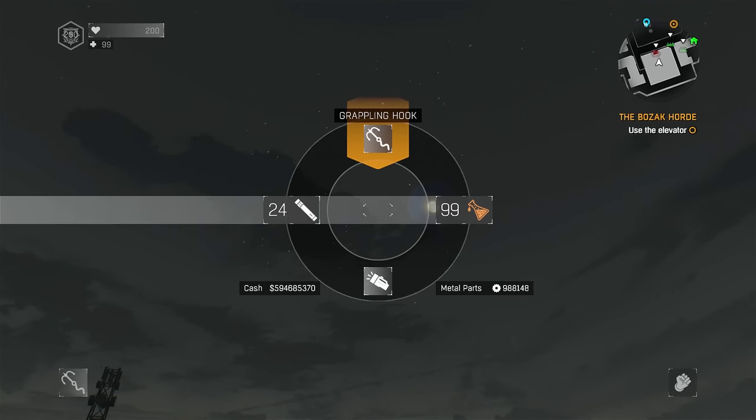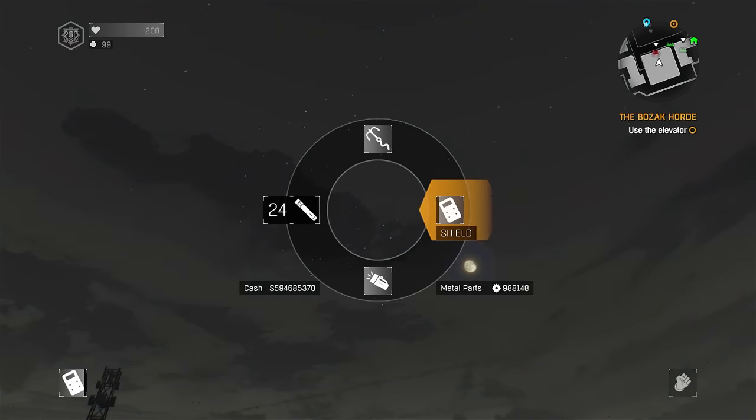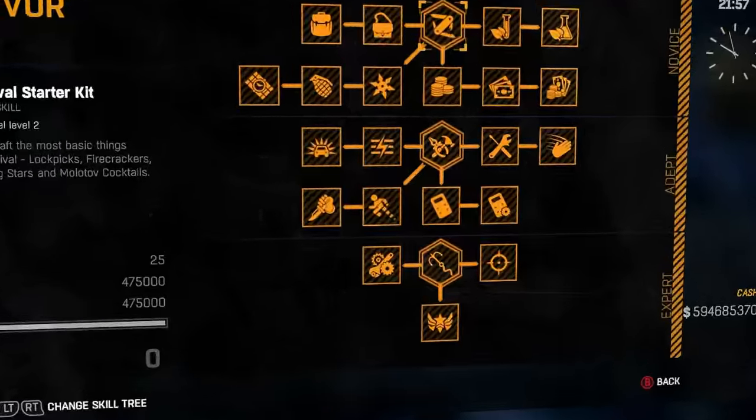Hey guys, Spider Games here. In this video I'm going to show you all the best possible equipment that you can use during zombie invasions and how to use it. First up is the grapple hook, next is the UV flashlight, then flares including Zaid's flares, potions like the night hunter boosters and cloak potions, camouflage, and then shields. There's other equipment too but I'm not going to show it because it's not the best.